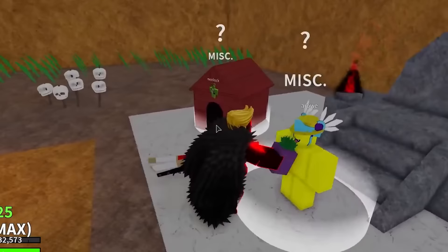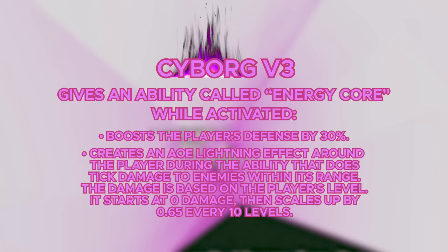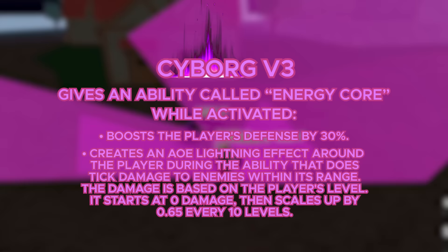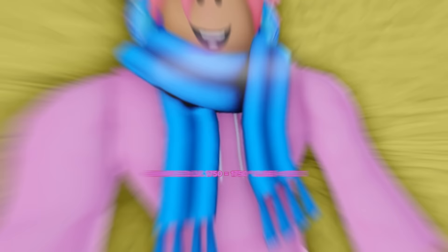For the Cyborg V3, you gotta do the Ares quest, and for the Cyborg, what you have to do is give him a physical Blox Fruit — probably the easiest requirement since most players have useless fruits in their inventory. Once you do the V3, you get an ability called Energy Core, which boosts your defense by 30% and creates an area of damage lightning effect around the player that does tick damage to enemies within range. The damage is based on your level, starting at 0 and scaling up by 0.65% every 10 levels — so someone at level 2,000 deals around 130 damage per tick. It's a pretty cool ability that lasts for 6.5 seconds and has a 30 second cooldown.